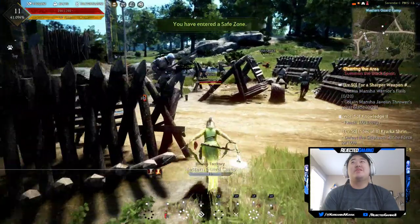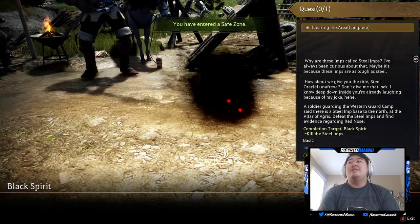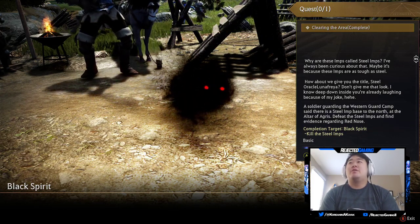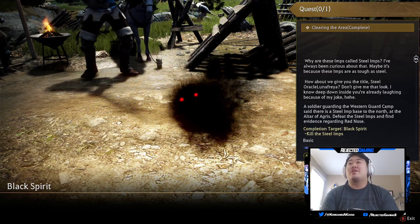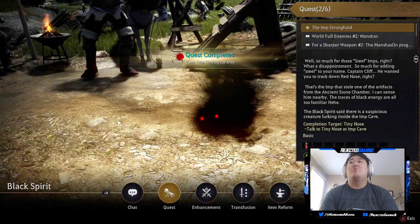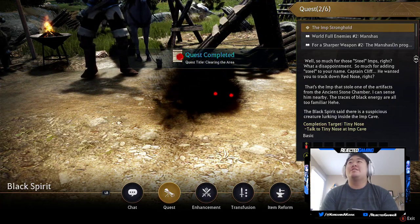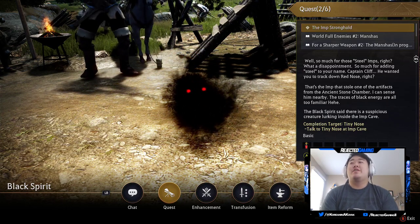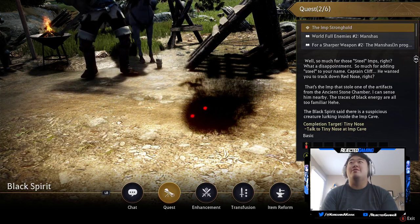Let me stop getting distracted. Black Spirit: 'Why are these imps called steel imps? Maybe it's because these imps are as tough as steel. How about we give you the title Steel Oracle, Lunafreya? So much for these steel imps — what a disappointment. Captain Cliff wanted you to track down Red Nose, the imp that stole an artifact from the ancient stone chamber. I can sense him nearby.'